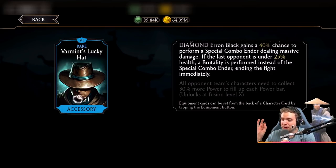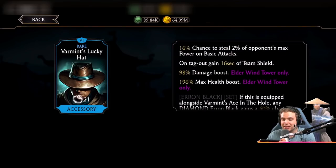But the best part about it is not its maxed-out ability. Team Shield — I'm not gonna lie, Team Shield is pretty useful. Very useful. If you max it out, you can pretty much maintain shield almost all the time, which is crazy. But we are here for its first ability: 16% chance to steal 2% of opponents' max power on basic attacks. When I initially read it, I was like, 16%, 2% of max power — you're barely gonna do any power draining whatsoever. It's not gonna make any difference at all. It's not even gonna be enough to counteract the power that they generate from you hitting them.